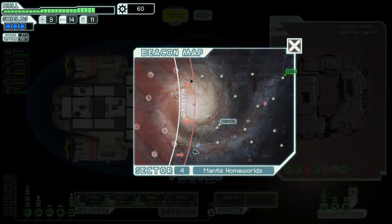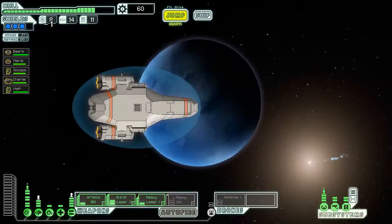The Rebels are definitely gaining some ground here. Let's take a look at what we can do. Let's head here first and maybe get the distress call, then jump around a bit more. Let's take care of that first.